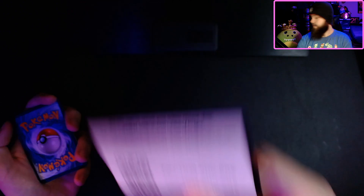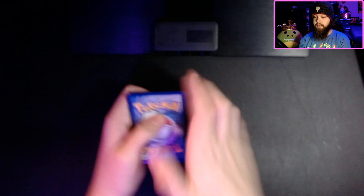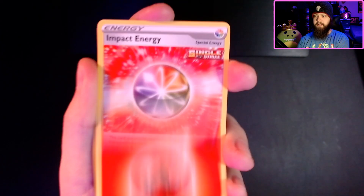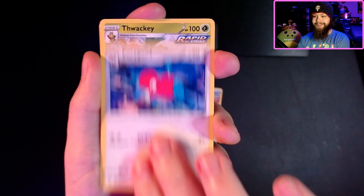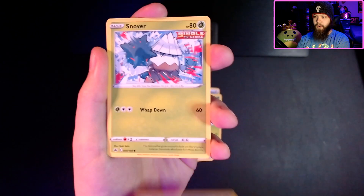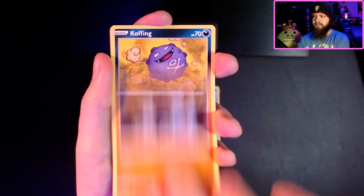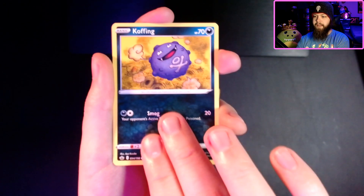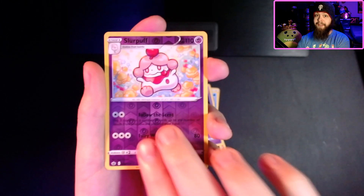Chilling Rain — there's that code, have at it, enjoy. Fire Energy. Impact Energy. Porygon 2. Thwackey. Castform Rainy Form. Snover. Galarian — I didn't know they made a Galarian version of him. Koffing. Shuppet. Reverse Holo Slurpuff. And...